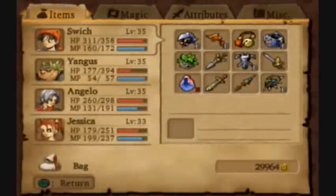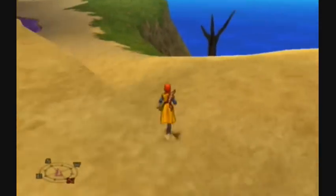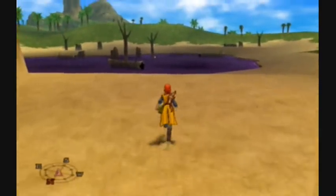Hello everybody, this is Vertical Sandwich and welcome back to Let's Play Dragon Quest 8. We just got dropped off in the World of Light by the Godbird, so we have some stuff to pick up on this island that we didn't get when we first went to Ampichu.